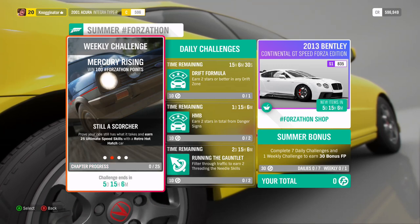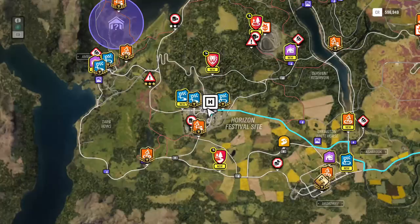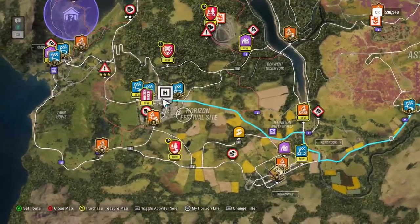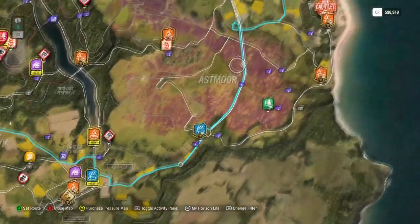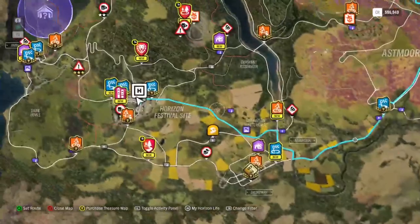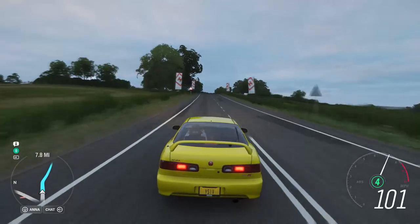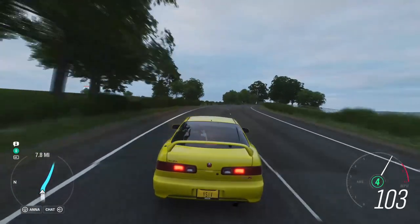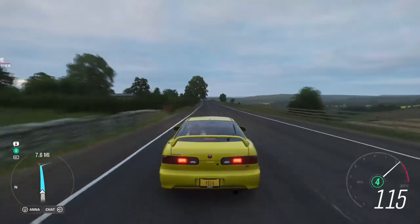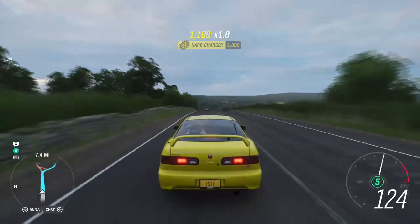Next up is the 25 ultimate speed skills. The easiest way to do this is basically using this road right here — it's right out of the festival. I have this map pulled up, and you can get a lot of speed skills through here. Just take up this road and you can stack a lot of speed skills. It might take you a few times. As you see, I'm already stacking up the speed skills right now.